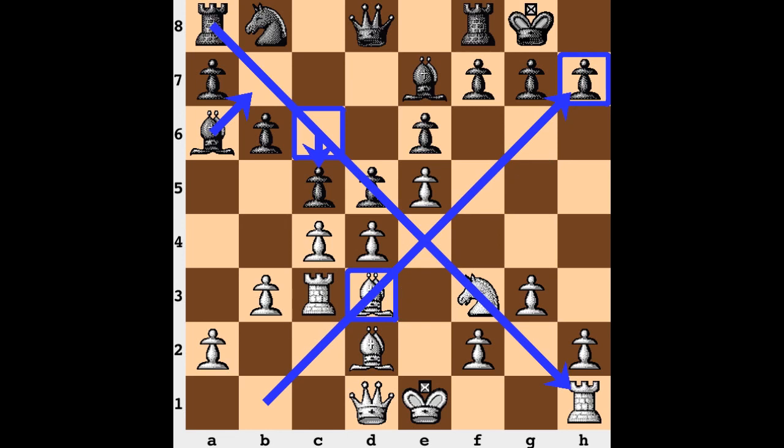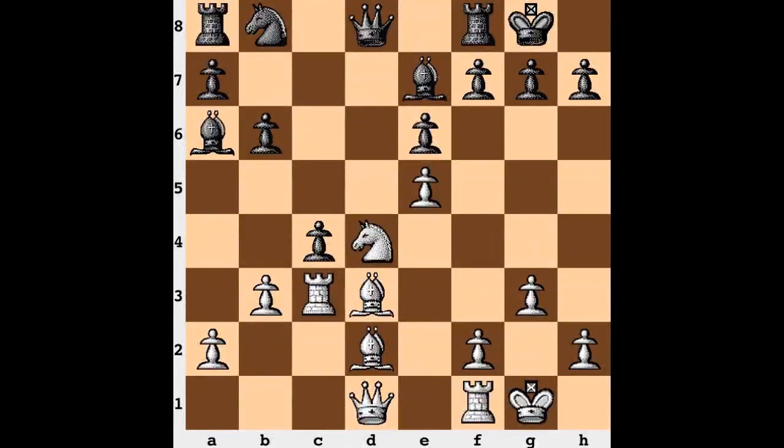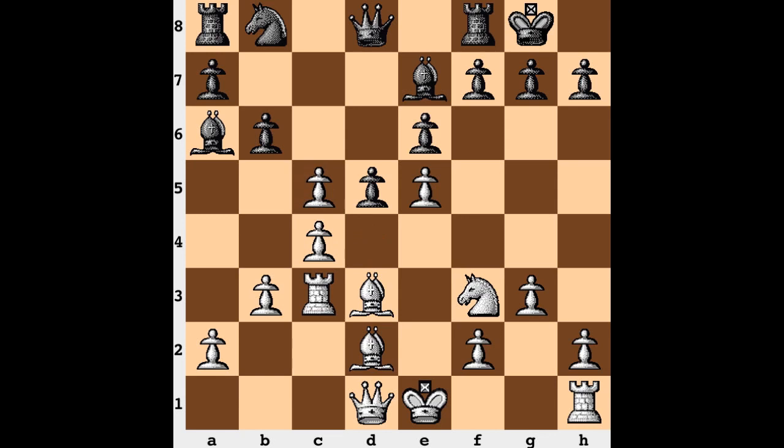After the c5 advance, white just takes on c5 first. One of the reasons is that white really doesn't want their knight to have to recapture on that square - it would just be accessible to the black queen at some point. So white just takes on c5 and after the recapture, we don't have routine play at this point. We have h4 of all things - certainly a very aggressive move. This rook is already contributing to this position in a great way.